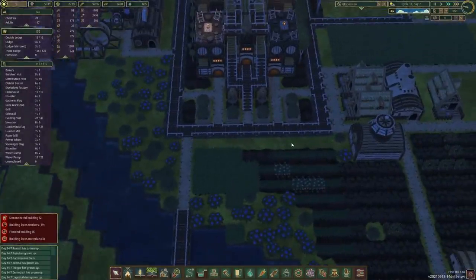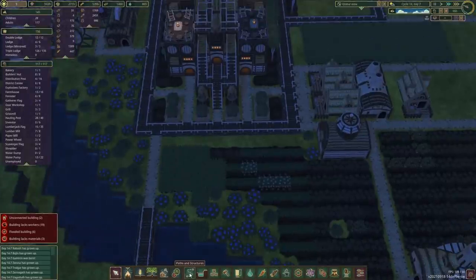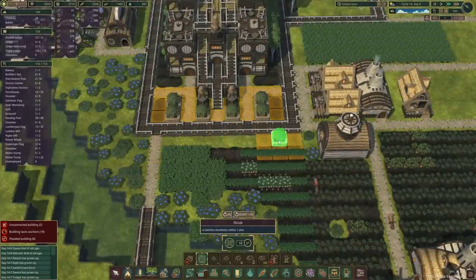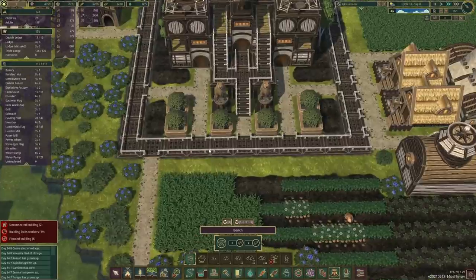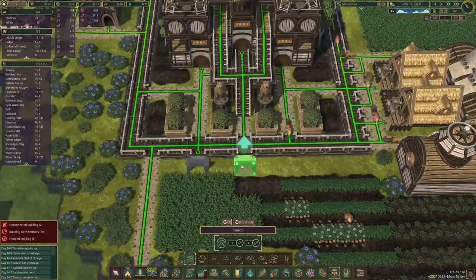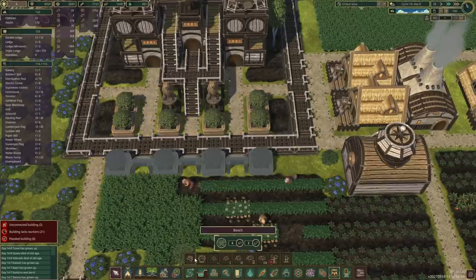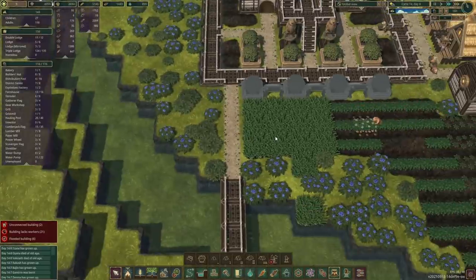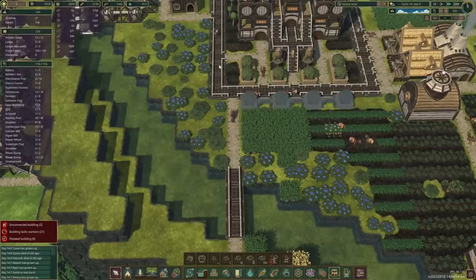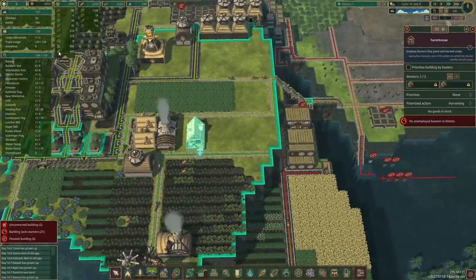In front here I'm not really sure what we want to put - maybe some decorations. Let's unlock this bench real quick as well. Those benches look pretty good to me, and then we can put a few trees just in the corners there as well. With this path I think we'll go to the side just a little bit and then connect straight over there. But for the time being it should be fine.